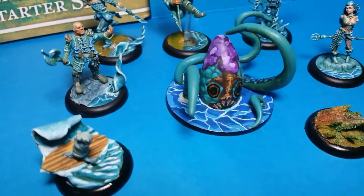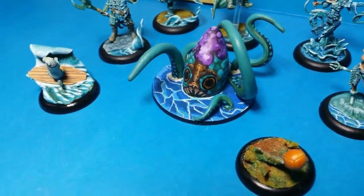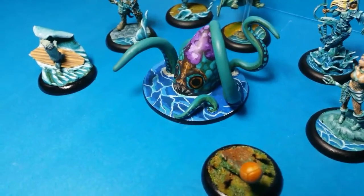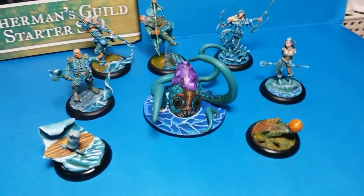For my custom goalposts, to keep in theme, I created a sea monster. Not only is it thematic, but it really looks good on the table. Not realistic, of course, but the point here is to be creative.